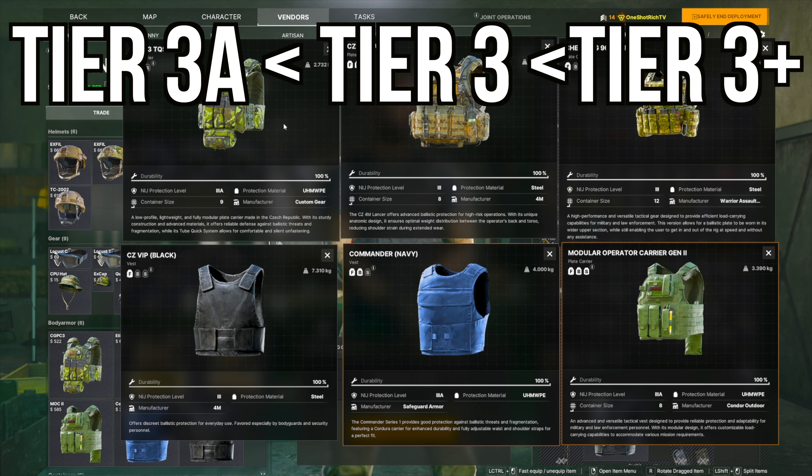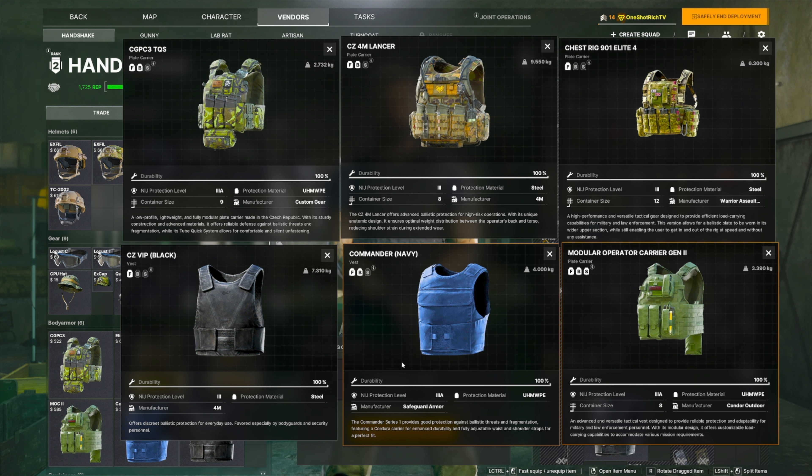As far as level 2 vendors go, these are the armors you can buy right now. You cannot buy any tier 3 plus, but you might find some of that out in the wild in chests or locked rooms.